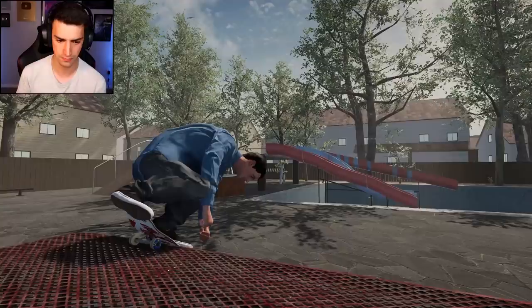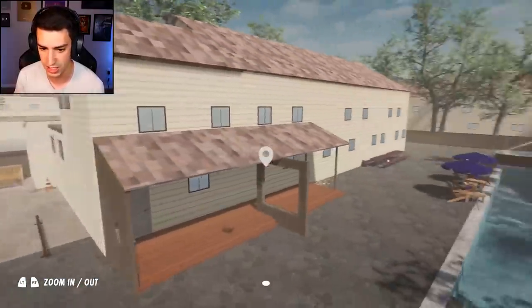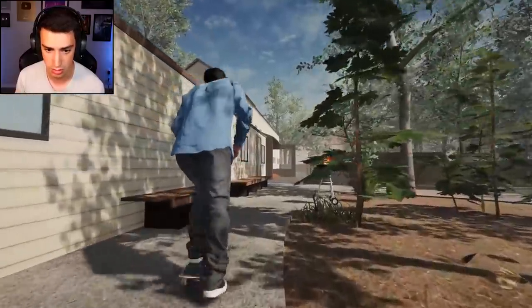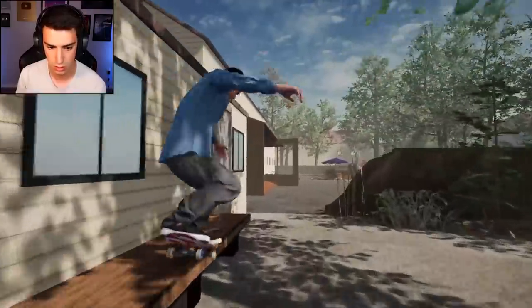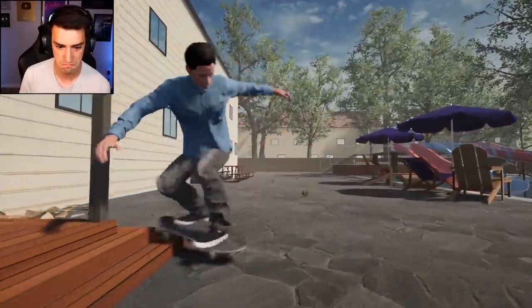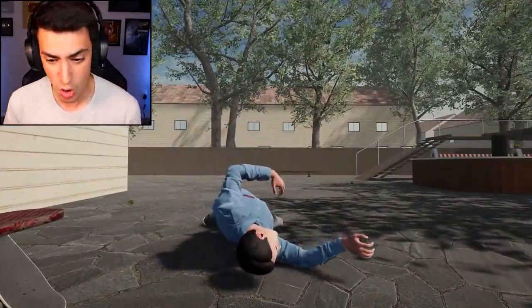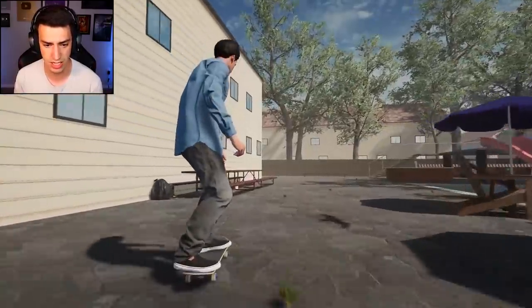That was cool. Fakie tail — all part of the plan. Let's do a line involving this, this, and the hot tub. Starting back here — so far so good. There it is — kickflip backlip. The amount that I want those to slide is a lot, and it won't. Kickflip, no slide.